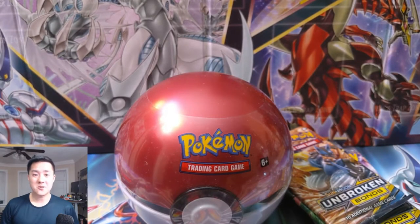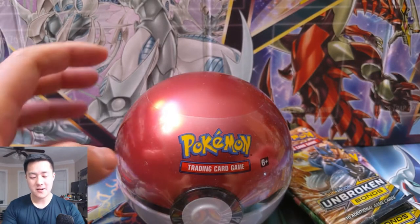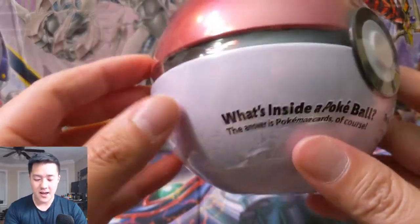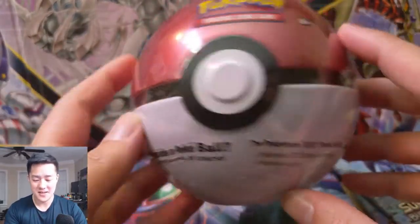What is up, it's Wanted Turtle. Today we're doing another Pokemon video. We have six booster packs — three Unbroken Bonds, three Burning Shadows for all the Charizard galore — and we have another one of these Pokeballs.